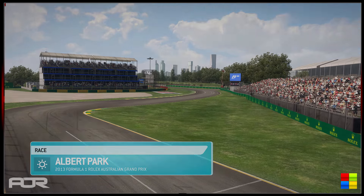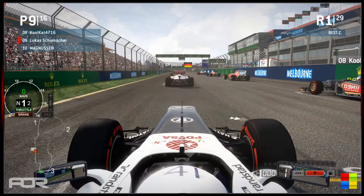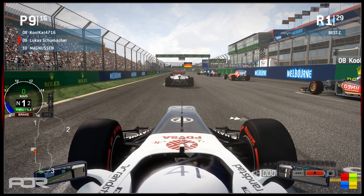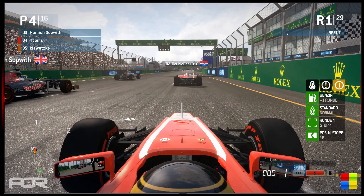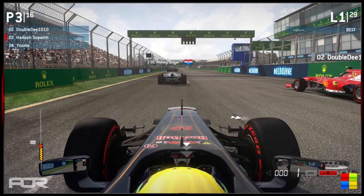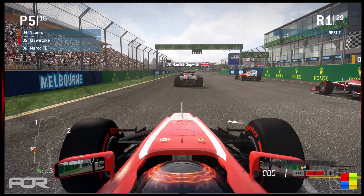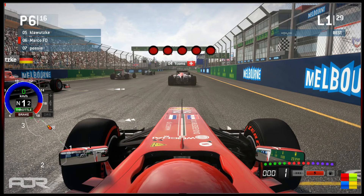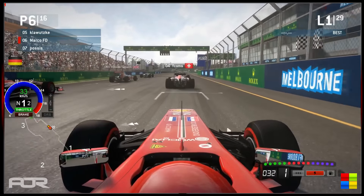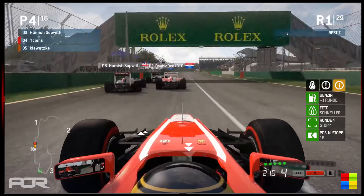Here we are at Albert Park for the first race of the season. It is looking quite nice — unlike qualifying, not a drop of rain in the air as these guys prepare to go racing for the first time in Season 10. Having a look at Magnussen and Lucas Schumacher, Marco FD in the Ferrari starting from 6th. Wycombs in 4th with teammate Klawitski right behind him, Hamish Sopwith in 3rd, then Double D. There is your pole man, Honey Badger, on the front row. The lights are coming on — 4 lights, 5 lights — and the lights are out, away we go as the drivers head into Turn 1.